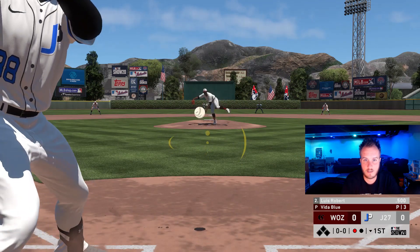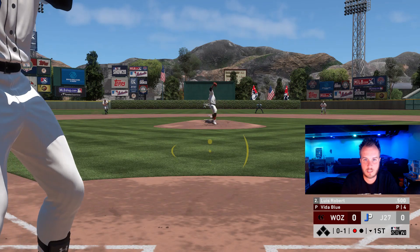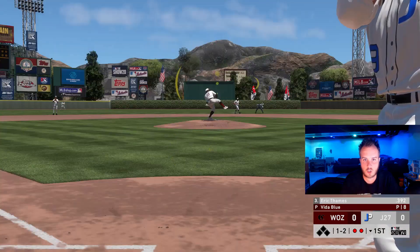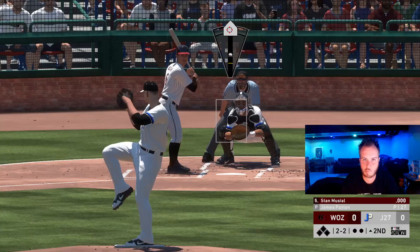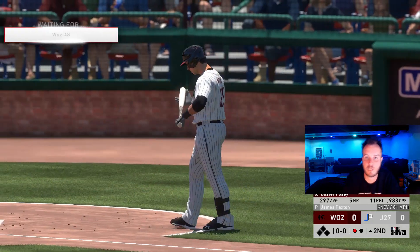Here's Luis Robert. He's hitting very well for us, even 500 through about six games. Get up the middle — it won't. Good swing though, good PCI. Loopy curveball — we're going to fool him on the speed. We got one out here.